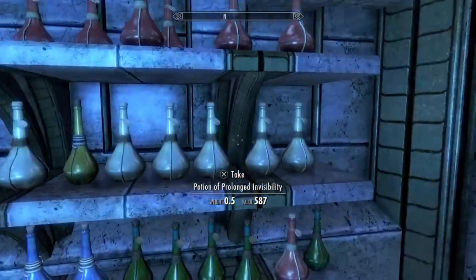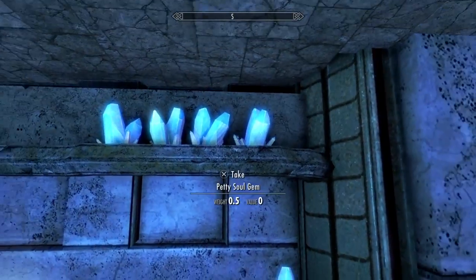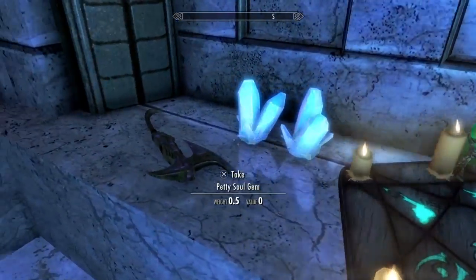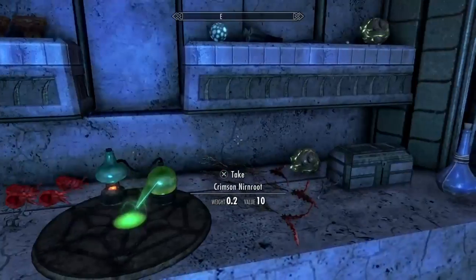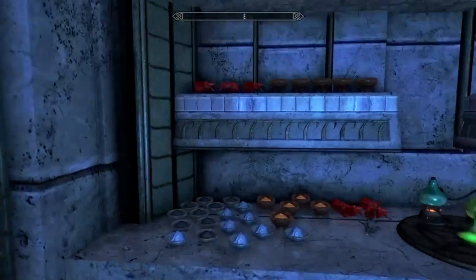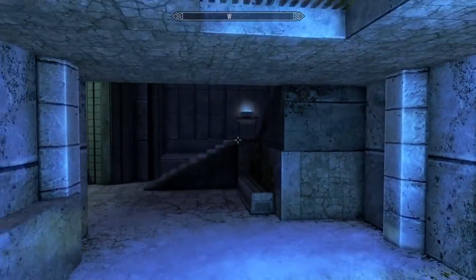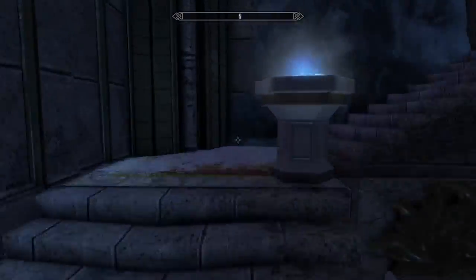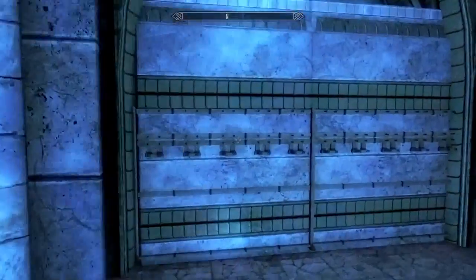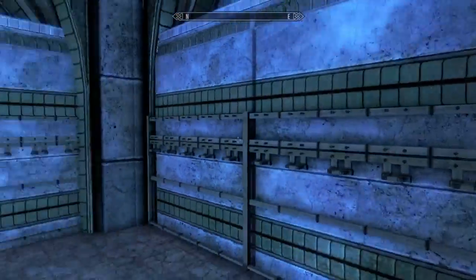Down here looks like this is our potion room — holy crap, potions everywhere! Soul gems. We've got more storage — storage is good. We like the storage. Elven war axe of binding and then our enchanting stuff. Lots of stuff — it comes pretty well stocked, actually not too bad. And up here we've got a weapon room with a bunch of weapon racks to store stuff.